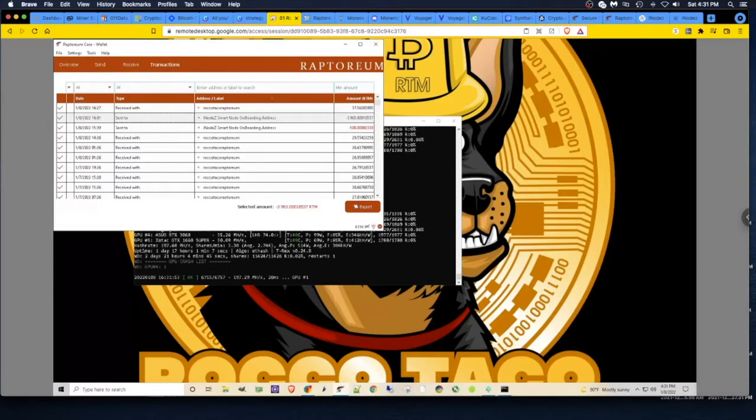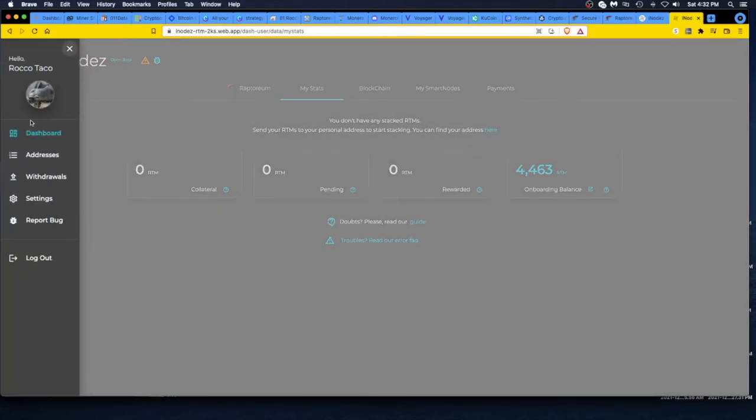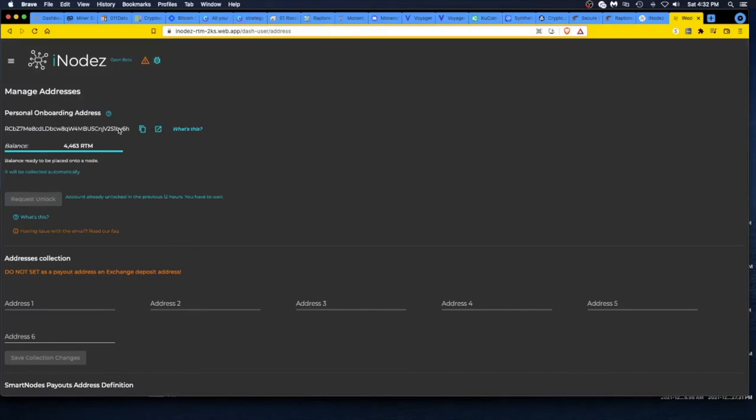Here's my onboarding process. I went from my Raptorium wallet and moved over most of what I had — almost 4,000 RTM — over to my iNodez onboarding balance wallet. You go to the hamburger menu upper left, click dashboard, then click on Addresses. They give you a special address — you can send your Raptorium to this address to get started. You need 500 to start, and then you can keep adding whatever you get.